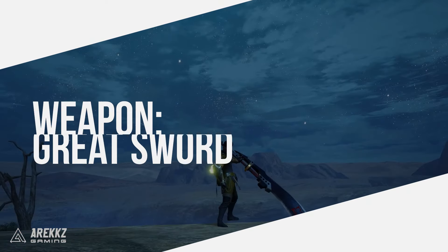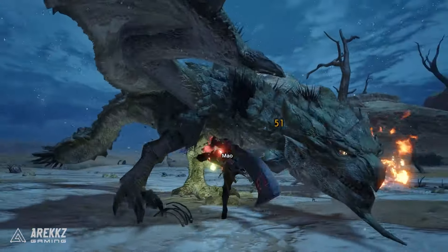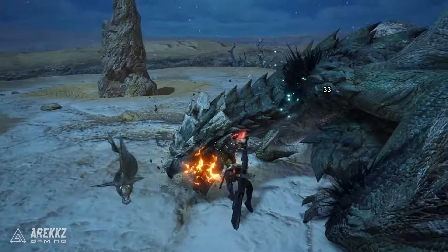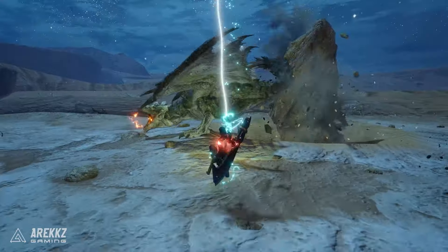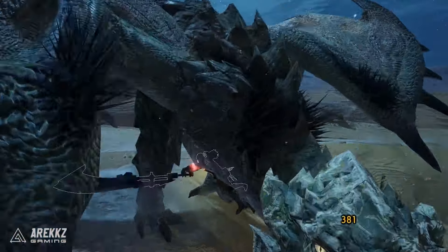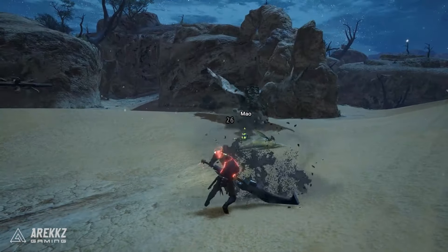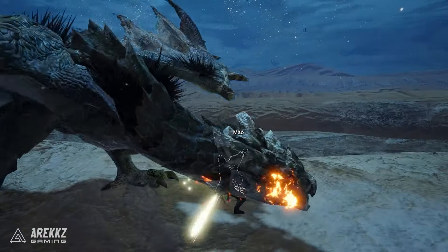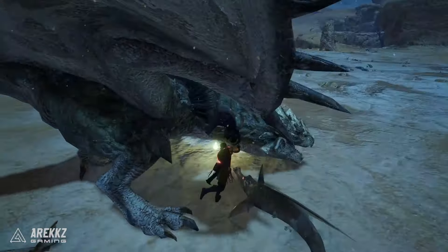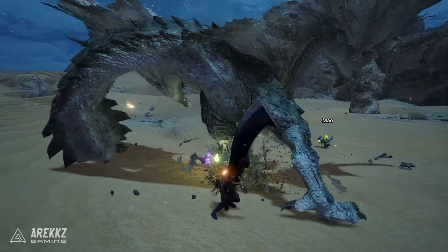For those of you that like big chops and even bigger damage numbers, you have the Greatsword. One of Monster Hunter's oldest weapons, it focuses on charging up and unleashing powerful attacks at the cost of mobility. In Sunbreak, however, it now benefits from a counterattack which adds to its growing list of defensive options, and a new fast-hitting combo allowing for a new type of play. Because of the long charge times, players new to the weapon may have a hard time landing hits, but when you learn the monster's timings, it will be worth it. Pick this if you like big damage numbers.